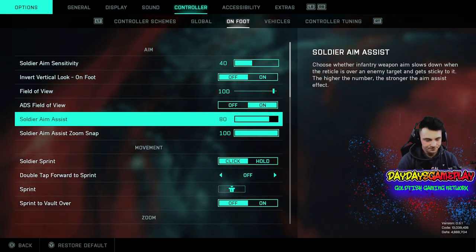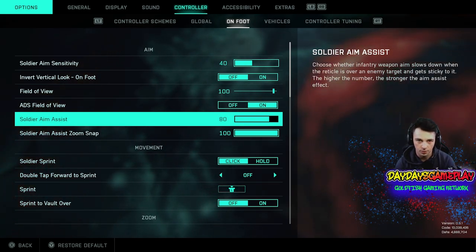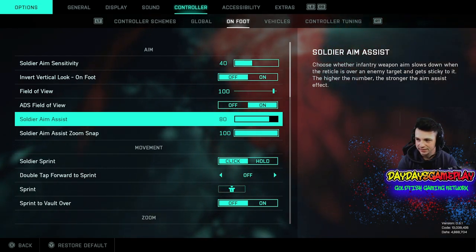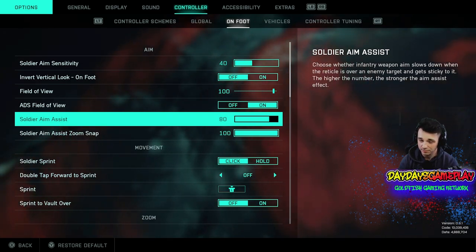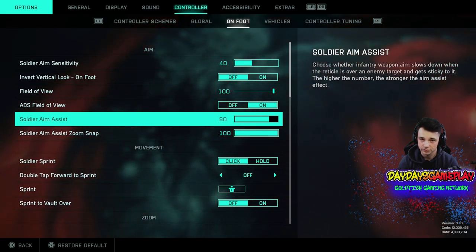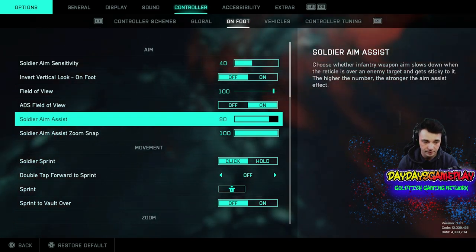Soldier aim assist — you've got to tweak with it and see what works best for you, especially right now since it's still being worked on. I had it at 100, I had it off, and now I'm trying it at 80 to find the best setup. 80 seems pretty good for me right now. We're still at a huge disadvantage competing against PC players, so just continue to mess with it and see which one works best for you.